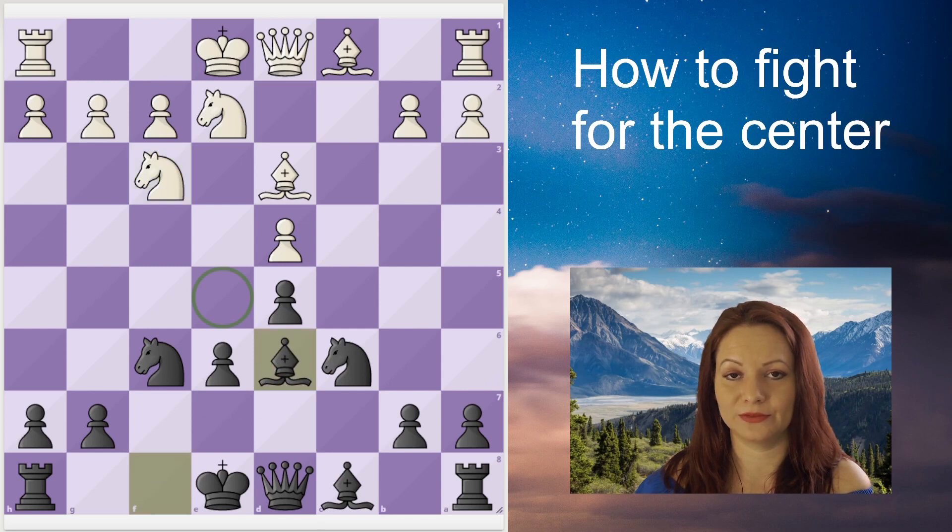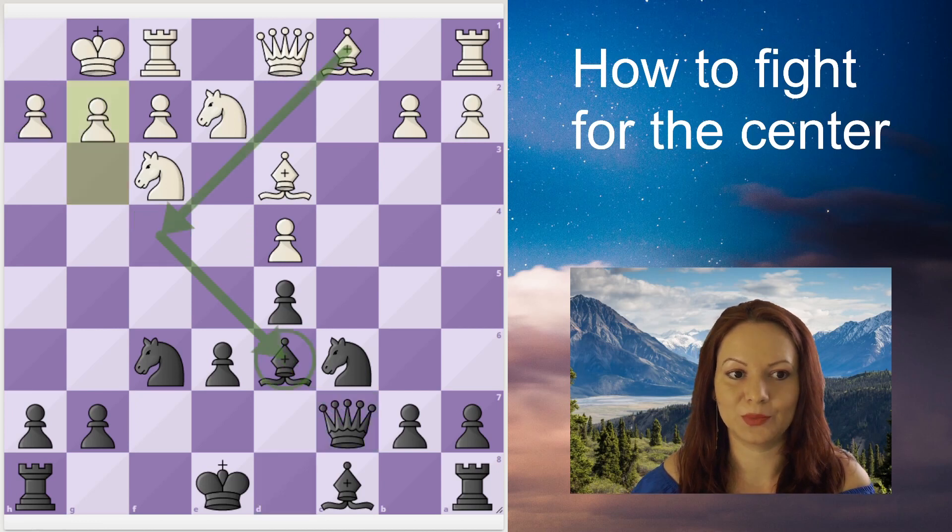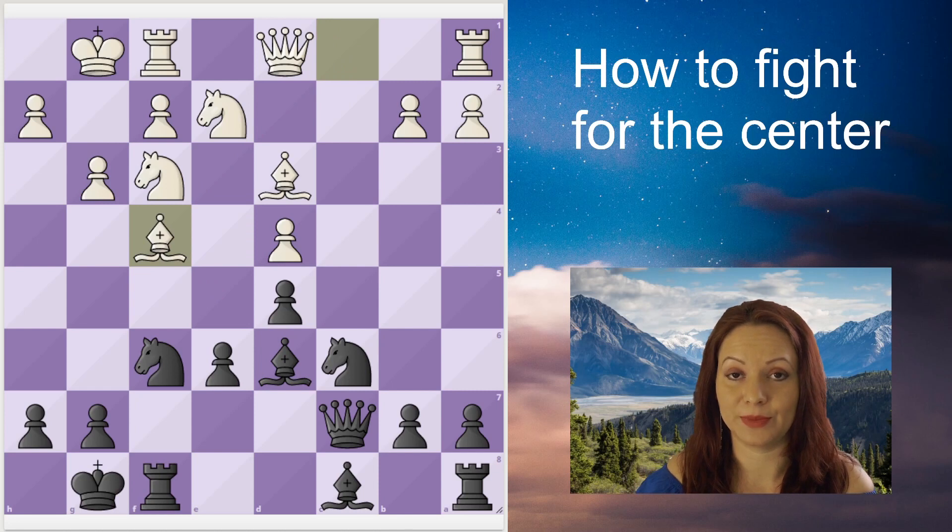Black will develop the bishop and defend it twice so White cannot enter on it. Then queen to c7, creating a battery that points toward h2. White blocks that diagonal by pushing the pawn to g3, which allows the bishop to develop on f4 — White would like to trade his bad bishop for Black's good bishop.